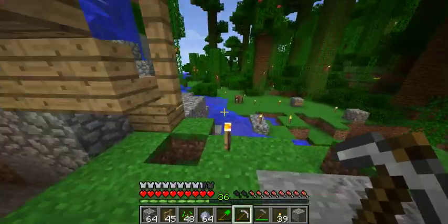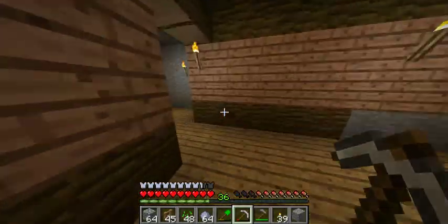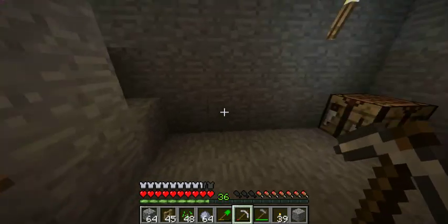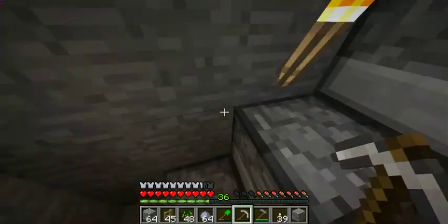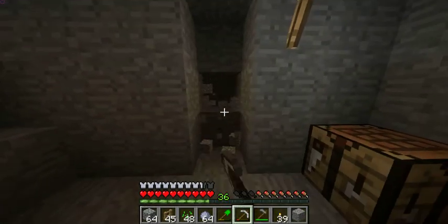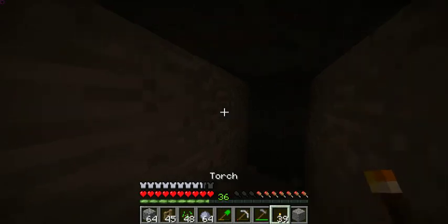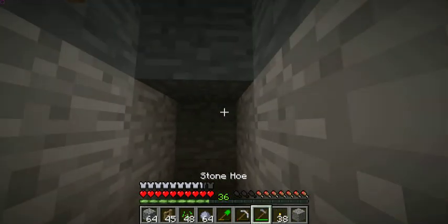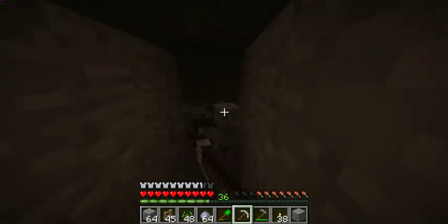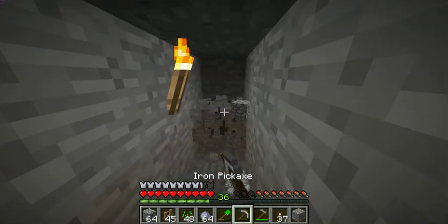We're going to make the hallway from our stone smithing area this way. Gregory's still in the bathroom — he hasn't escaped yet, I hope. Let's do some calculations. I think this is gonna be okay. I'm not gonna expand the whole hallway yet — we have to see where it connects. We can put a torch up here. My iron pickaxe is almost done — it's gonna break any second.